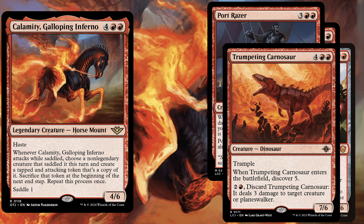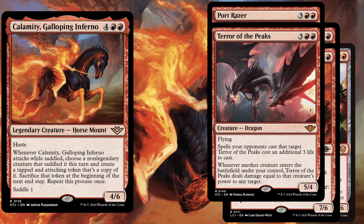We are in mono red and recreate a bunch of token copies, so we also have to play Terror of the Peaks, a 5 mana 5/4 with flying. Spells your opponents cast that target Terror of the Peaks cost an additional 3 life to cast. Whenever another creature enters the battlefield under your control, Terror of the Peaks deals damage equal to that creature's power to any target. Not only is it a standalone threat, but if this one saddles Calamity and you get to attack with it, you will get a bunch of Terror of the Peaks token copies and ping your opponents down.